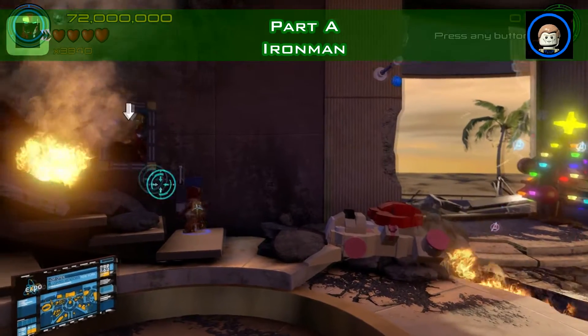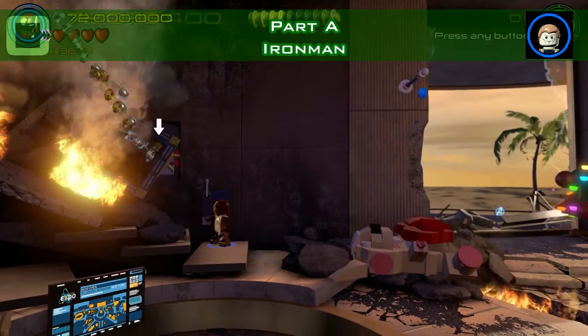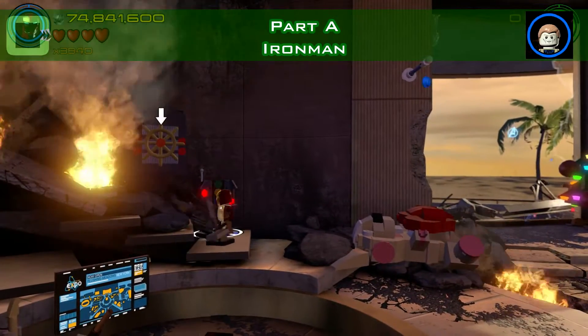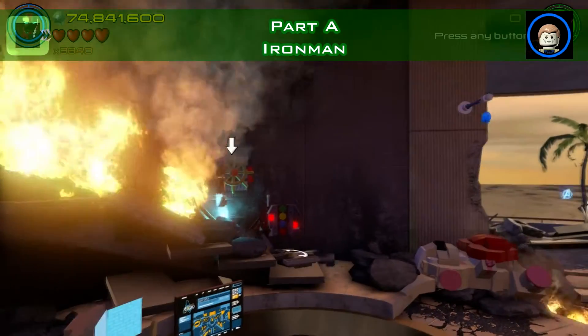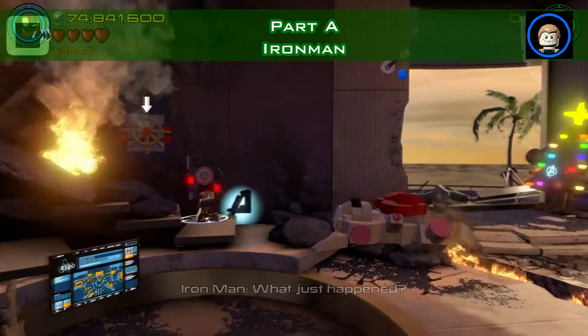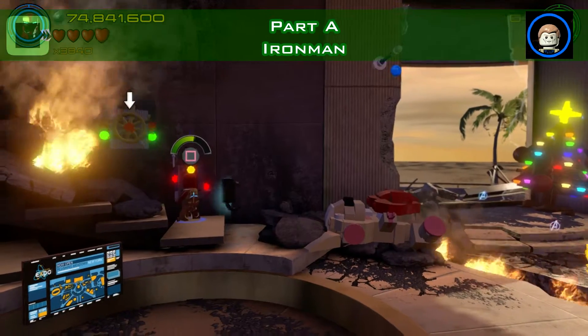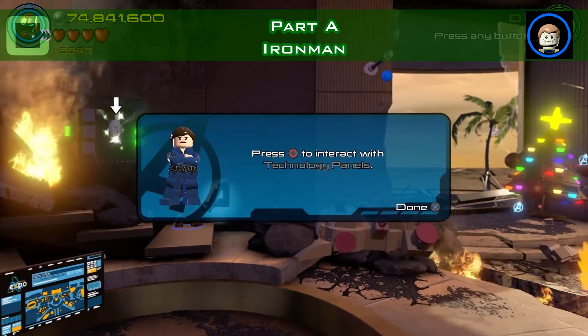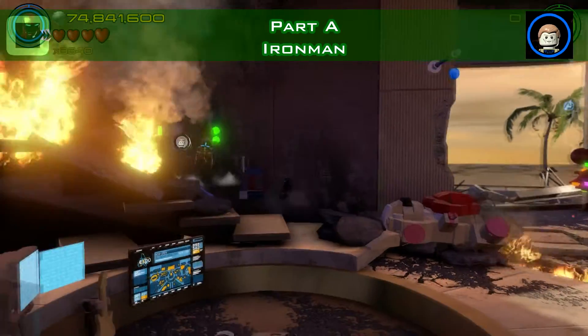Aldrich Killian is one of the trophy characters you need. Blow up that painting twice and you're gonna see the safe. Just go to the terminal and open it, and you have Aldrich Killian as a token.